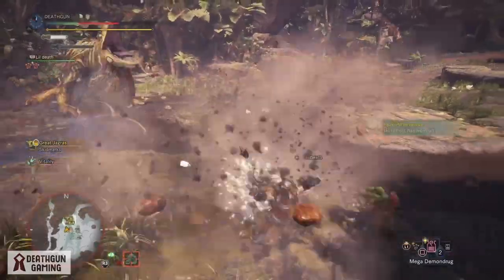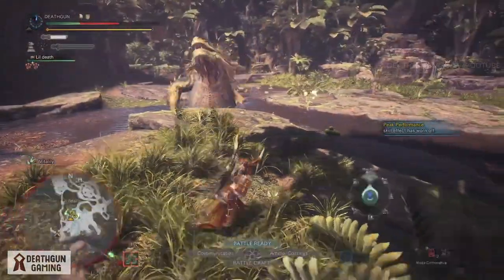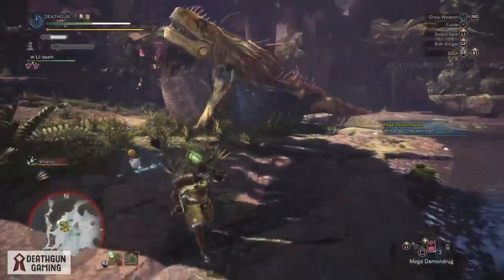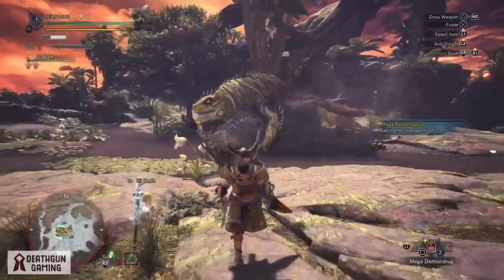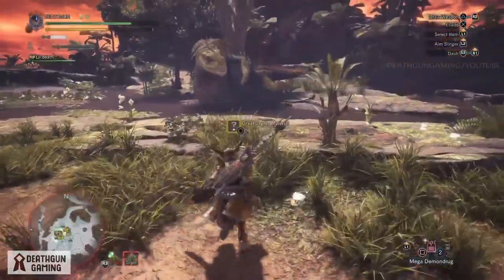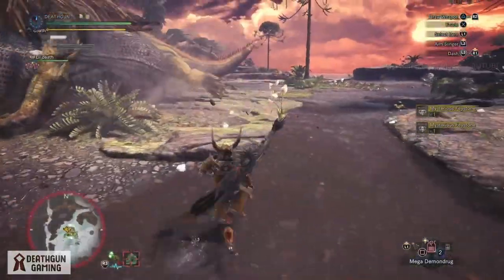When he does that, you'll be able to pick up a whole bunch of decorations from the ground — from the place he just puked. That's my way of doing it and it works really, really well. You don't have to worry much about the Jagras, and he'll keep puking at you. As you can see right here, there are decorations all over the area.